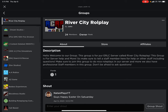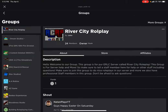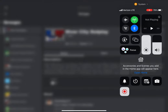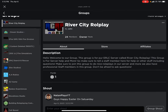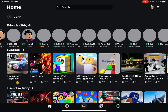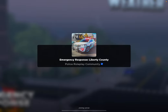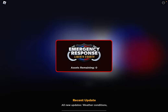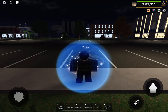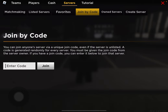Join this group here. Once you join the group, I'll accept your join request. Then head over to ERC and type in the code I'm about to show you.